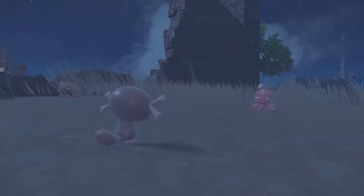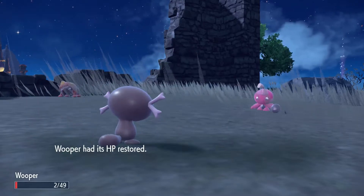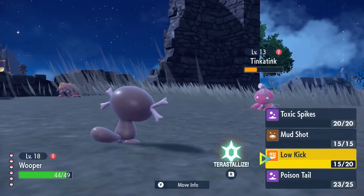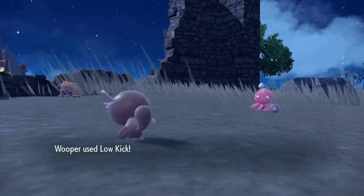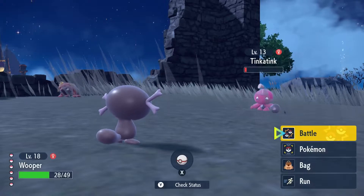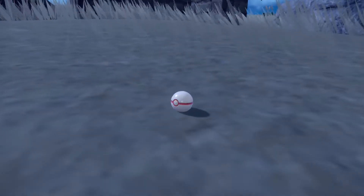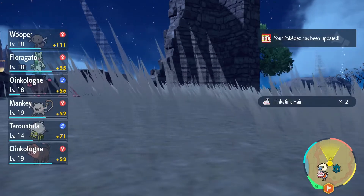We're gonna Wooper Potion you — get it? Because it's called a Super Potion and Super rhymes with Wooper. Humor's not allowed on the internet anymore, you see. Metal Claw's a good move to have on it already. Premier Ball at the Tinkatink — and we got it this time. Tinkatink is gonna be the fifth permanent member of the squad. And we have Tinkatink hair times two.